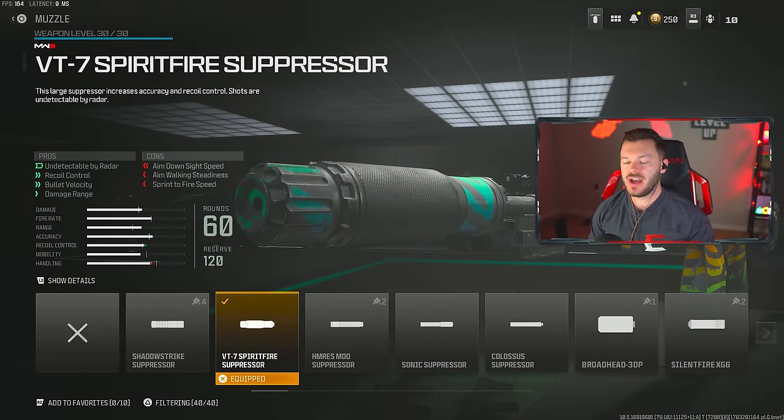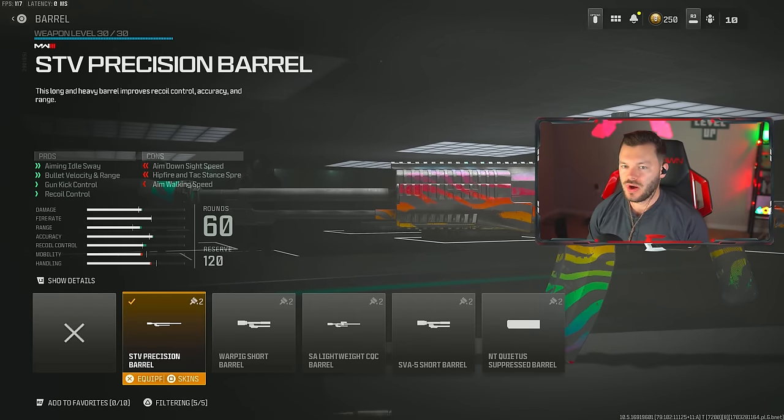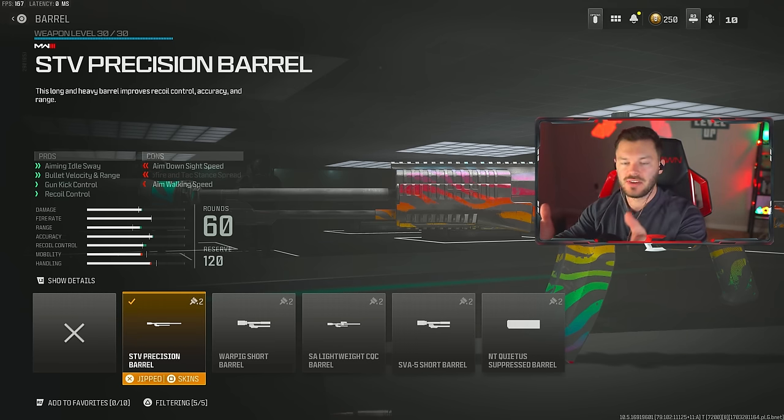Next up, we're taking a look at the SVA 545. This is an underrated assault rifle that's actually really good — I see hardly anybody using it. First attachment, much like the Ram 7, is the VT-7 Spearfire Suppressor, keeping us off the radar, helping with recoil, bullet velocity, and damage range. Next up, we're going to throw on the STV Precision Barrel, which is the largest barrel we have access to. It's an assault rifle, so we want to extend that range as far as possible — it's going to help us be better at longer ranges.